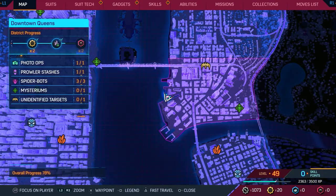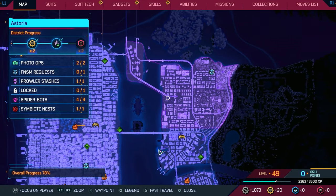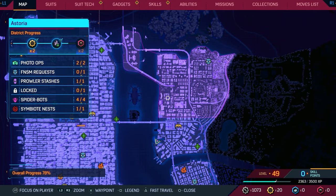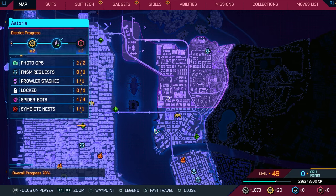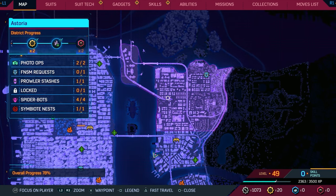If I open up my map you can see I've completed many of the collectibles but not all of them. I've completed all of the Prowler stashes, done all of the photo ops, collected every single Spider-Bot, and also done all the symbiote nests.